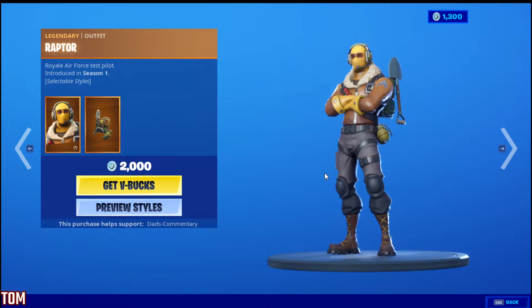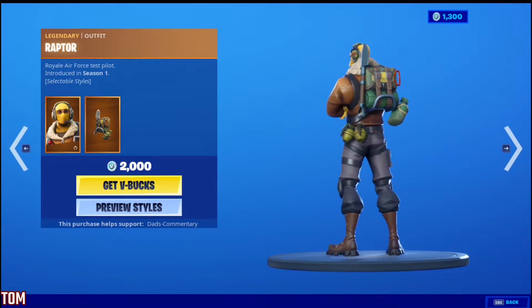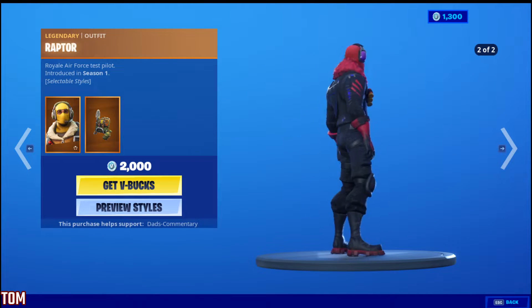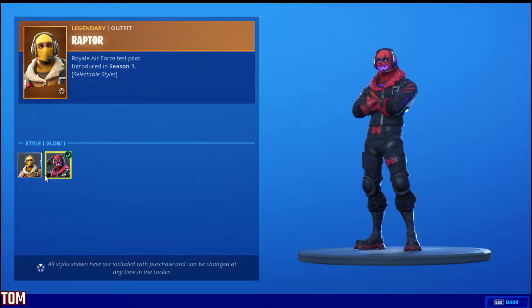We have the Raptor. The Raptor is 2,000 V-Bucks, my friends. Look at that back bling on the Raptor. We don't want Marshmallow there — there he is with no back bling. Look at that style right there, I like that style. That would be the style I'd wear. It's red and black, guys — you know that's my color right there.